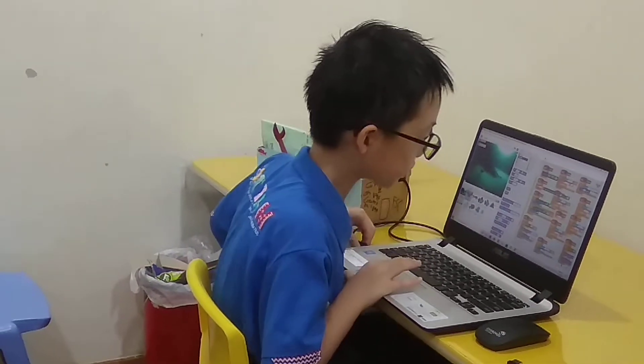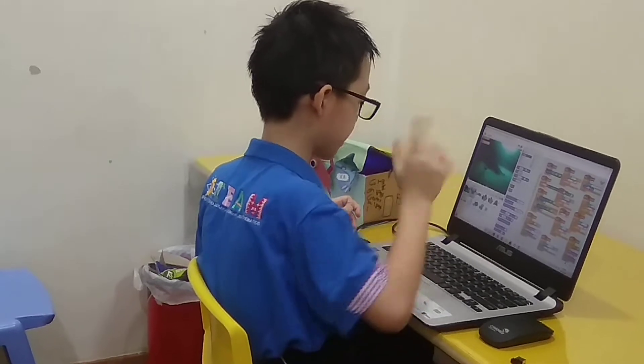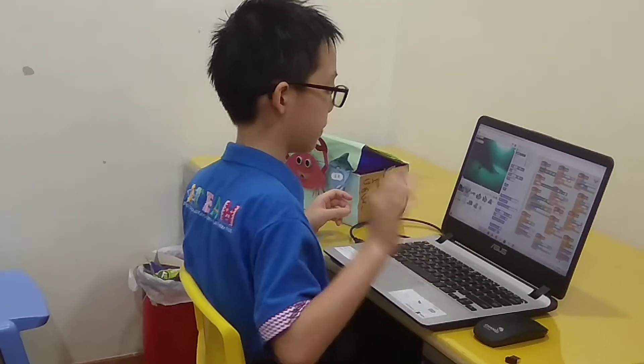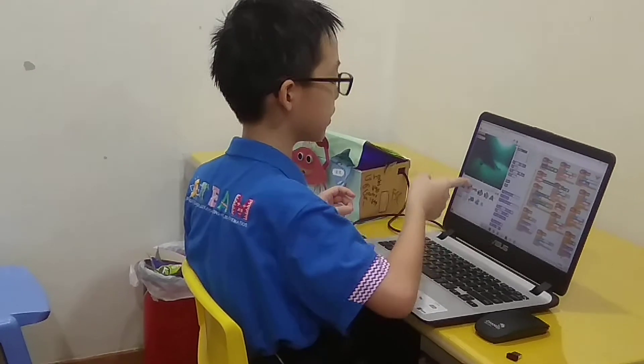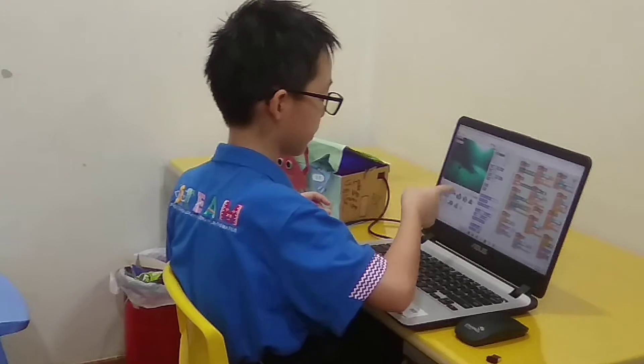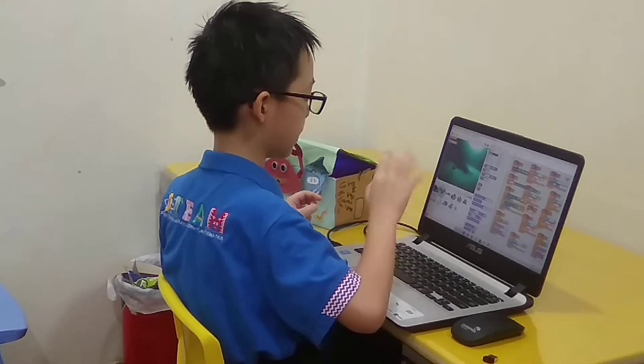If the crab touches the diver tool, it will get plus 1 point. If it touches fish 1, it will get plus 3 points. If it touches fish 3, it will move 10 steps away from fish 3. And if it touches the rock, it will get plus 5 points.